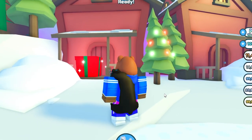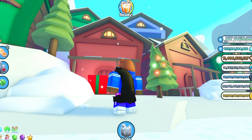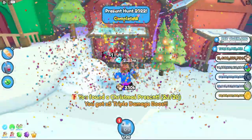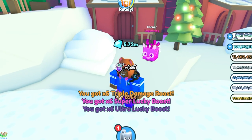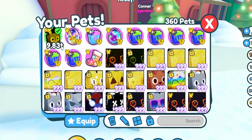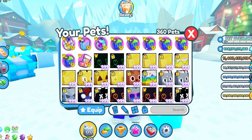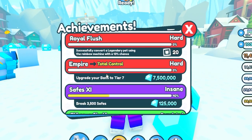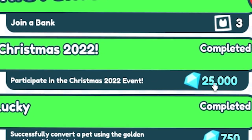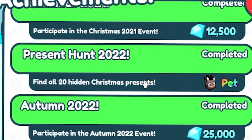I feel so bad taking someone's present because somebody just delivered this — and this is the last one too. Oh, I hope they're not home, I see their lights on. I'm sorry, I gotta do this. Present hunt 2022 completed! We almost got 6 million and we got a pet — a Rudolph named Connor, one of the developers. This is almost 10 trillion damage, not bad. Could be good for a starter pet. Let's see if we have our achievement — Christmas 2022, participate in the Christmas 22 event. And Present Hunt 2022: find all hidden Christmas pets.